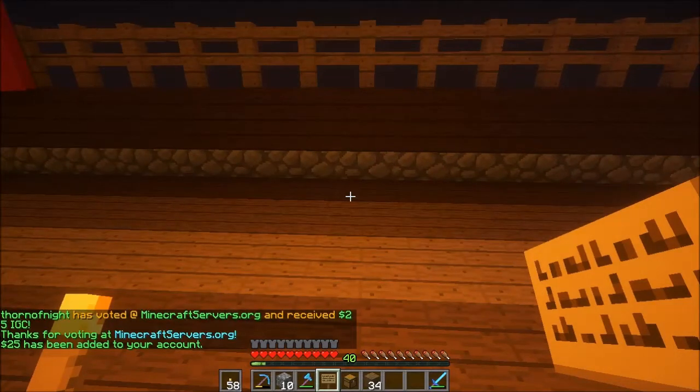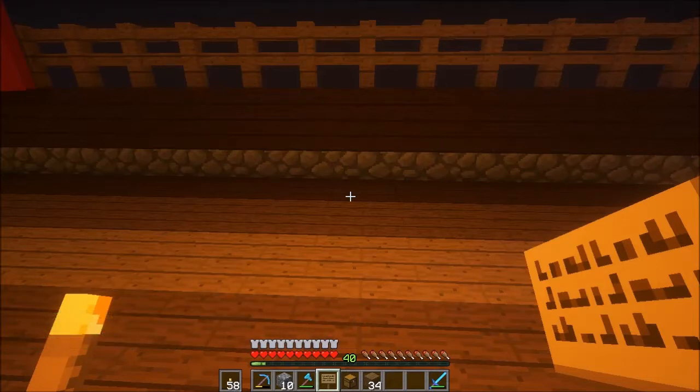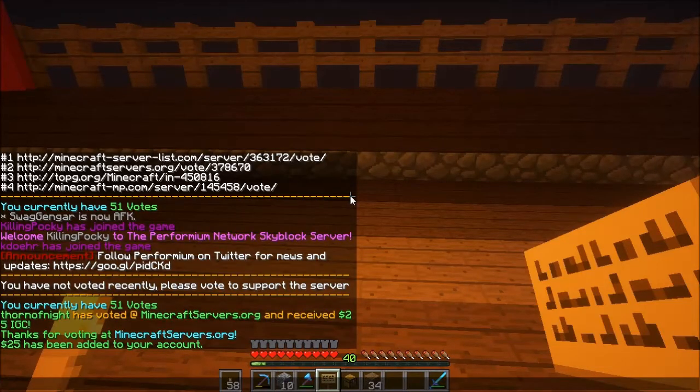All right, here we go. I voted at minecraftservers.org and I got a confirmation, and it just happens almost instantly. Thorn of Night has voted at minecraftservers.org and received 25 in-game currency (IGC). Thanks for voting at minecraftservers.org. $25 has been added to your account.